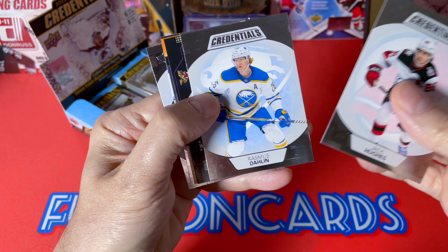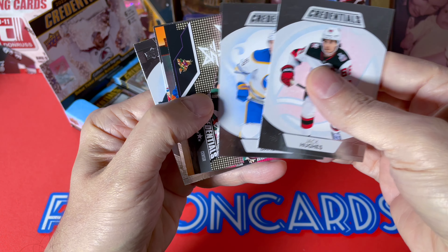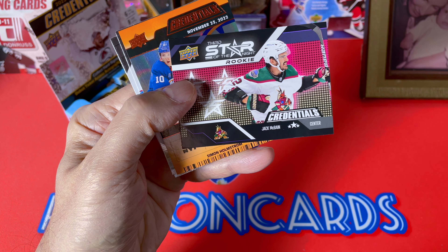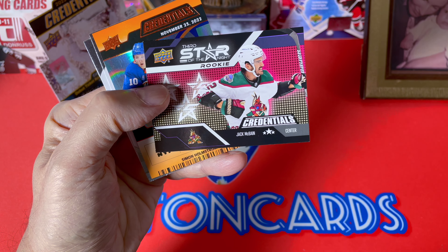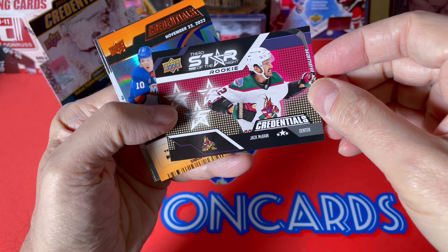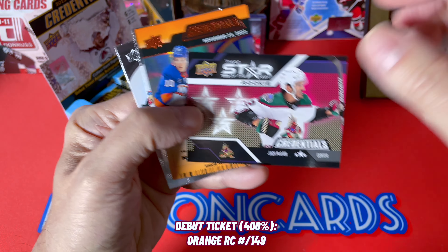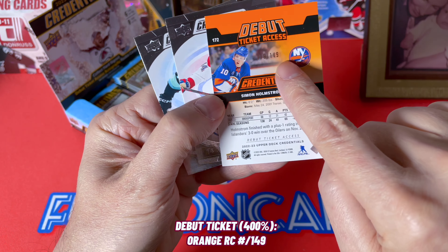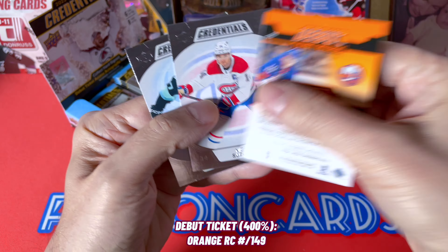Jack — get well, get healthy. Rasmus Dahlin, and we have one of the Star of the Night rookies: Jack McBain — third star. And there is a Holmstrom, so this would be a parallel, and it is in fact an orange, numbered to 149.